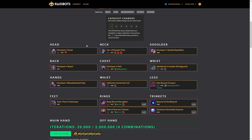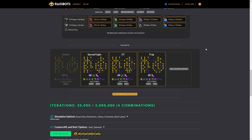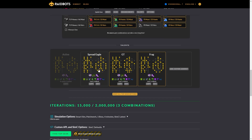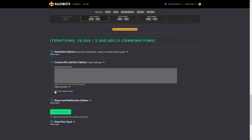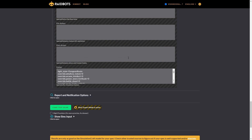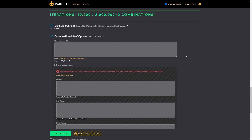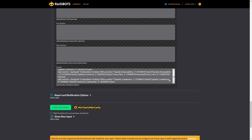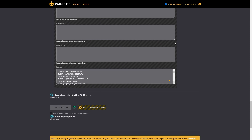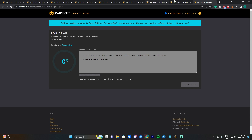On Raidbots, this is the BIS AOE gear the sim is using. We have the different talents loaded. Scroll down to the footer and open up a custom APL SimC options panel — check Expert Mode, then paste the WeakAura export into the footer. That will give you a sim based on your specific dungeon route. You can then use Top Gear to compare the two builds, just like I did here for Neltharion's Lair.